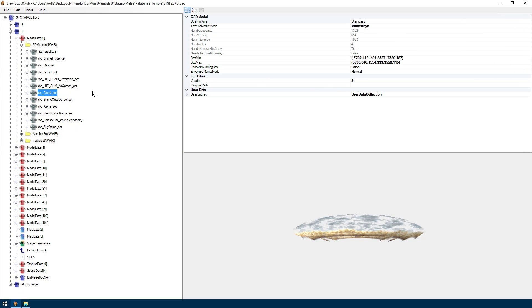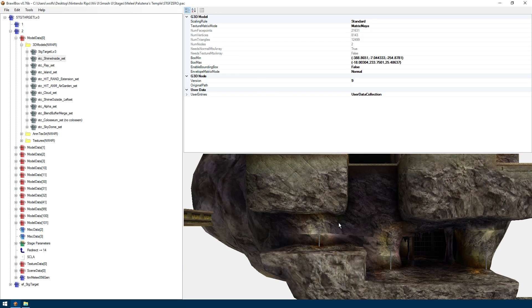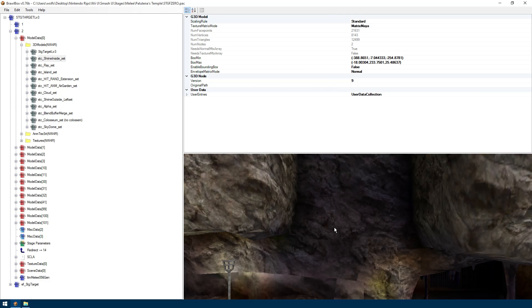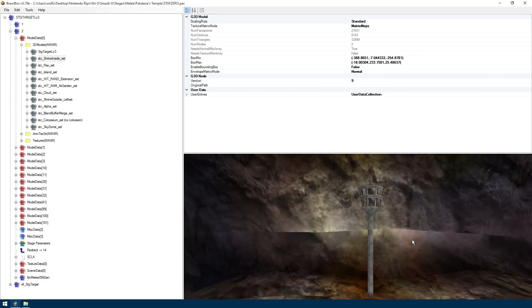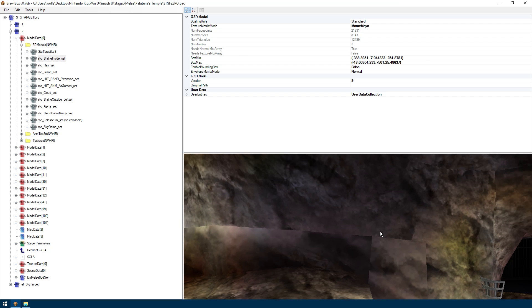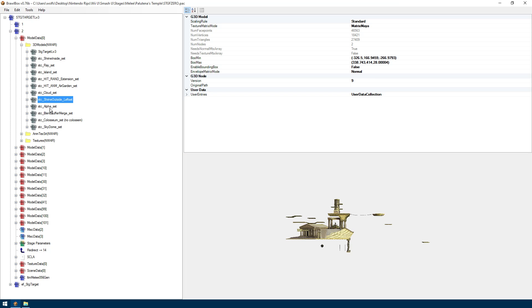Anyways, we're going to be updating this model and probably others. Especially this one — this one could use an update. As you can see, these alpha channels are not blending into the rest of the model, so that's also going to be fixed. But not in this video.